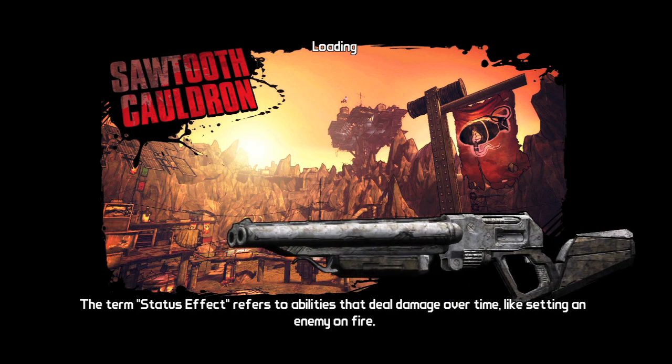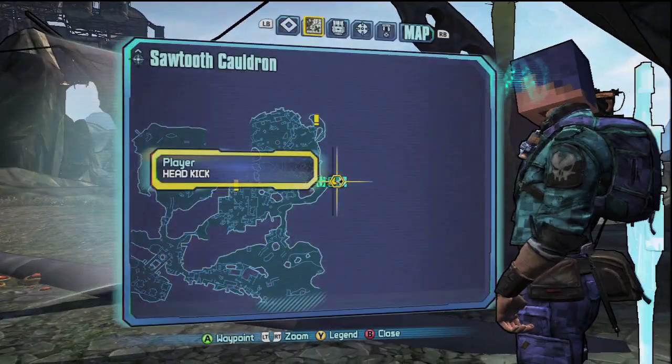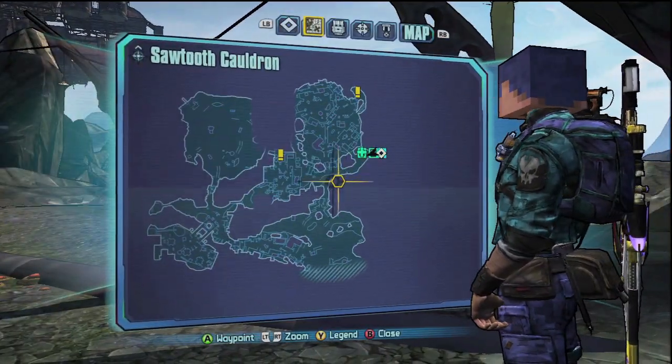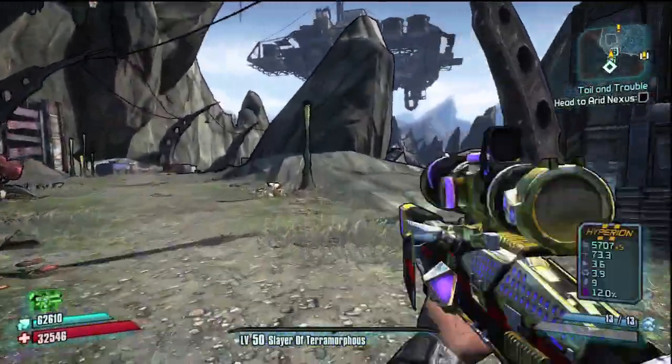What up gamers, Mace from Team Head Kick. We're headed to Sawtooth Cauldron for another easter egg today. If you guys played Borderlands 1, you will definitely know this easter egg — it is to get Tannis to ride on her fish. It is pretty awesome, so right from the beginning we're just gonna jam.